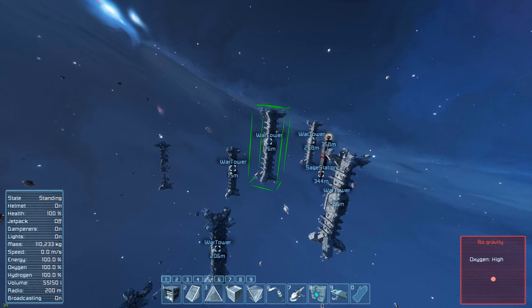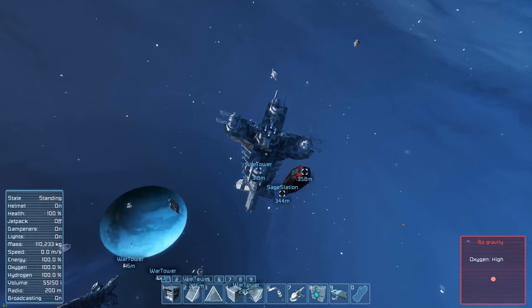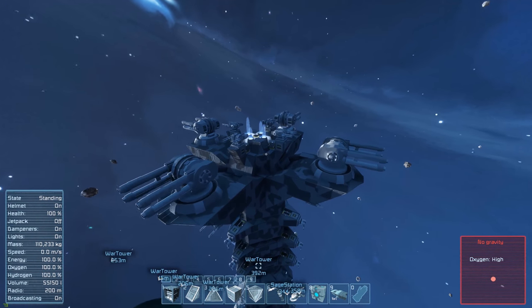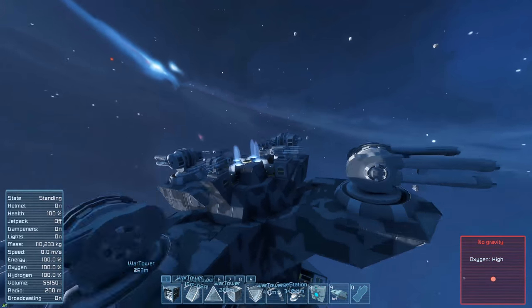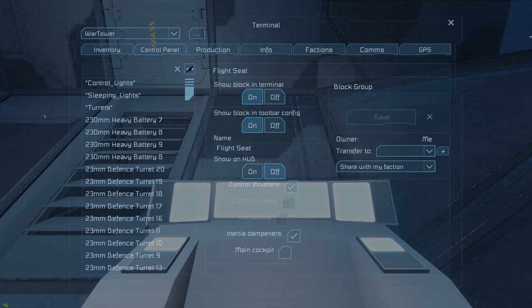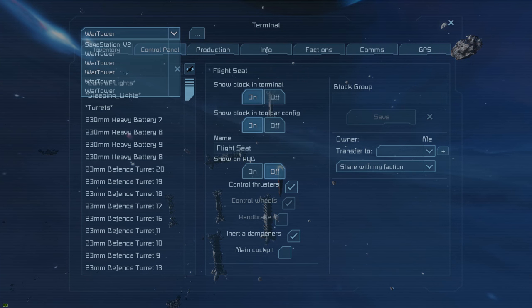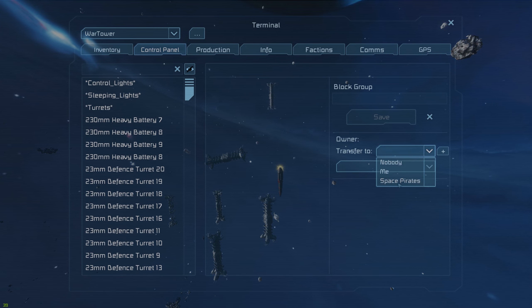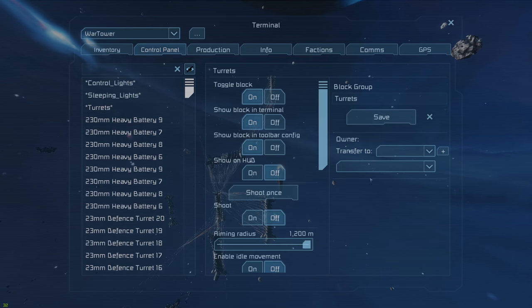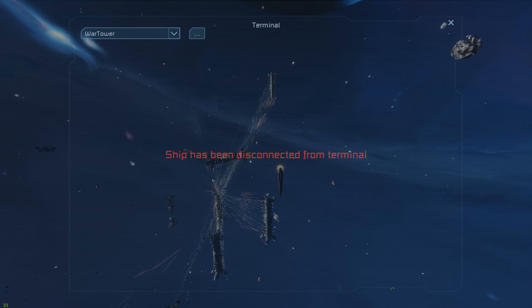That one is moving so quickly — those poor thrusters trying so hard to stop it. Luckily I don't think they do damage to the stuff around it, so their flames are not going to fry everything. Let's connect to another one — let's actually be in this seat when we do it, so we don't accidentally turn the one we're in into an enemy target. Let's grab that one and put it in bad guy mode. Let's grab another one too — that's such chaos. And bad guy mode.